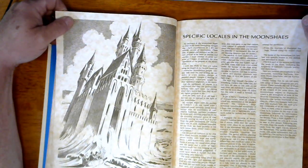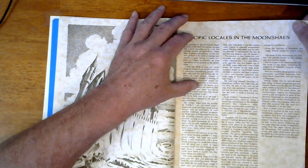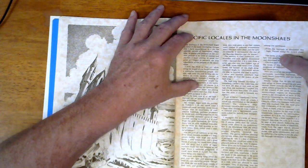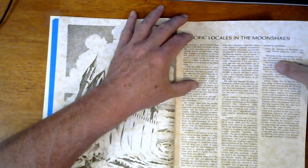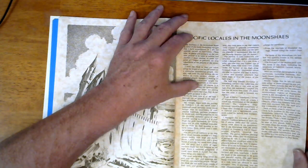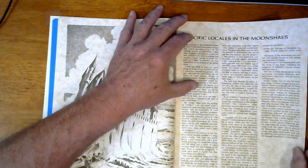Specific locations in the Moonshaes - it's written as a travelogue by Elminster the Sage as he travels along the Sword Coast, and it breaks into the specifics. The lands of the Moonshaes are broken into specific locales. The first section deals with the lands of the Ffolk, including the kingdoms of Caradar, Corwell, Moray, and Snowdown.